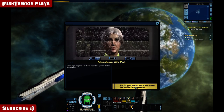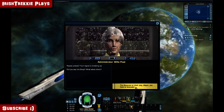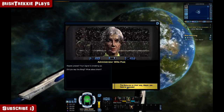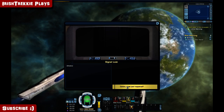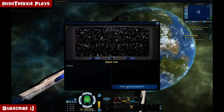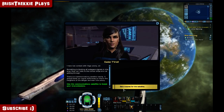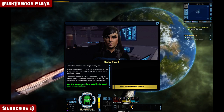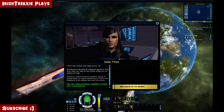Greetings, Captain. Is there something I could do for you today? I come bearing bad news. Your signal is breaking up — did you say the Borg? I have lost contact with Vega Colony, sir. Something is blocking all subspace signals in this area. Even our hails to the civilian ships are not getting through. There is a communication satellite nearby — it should boost our signal sufficiently to inform the freighters of the danger and warn the colony.